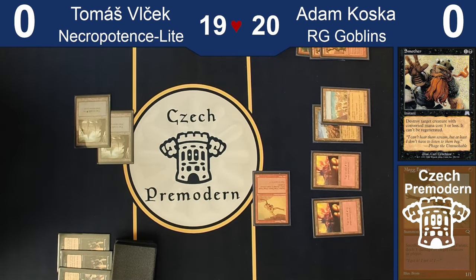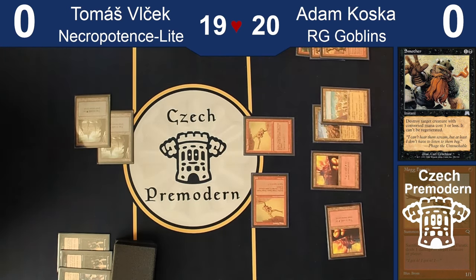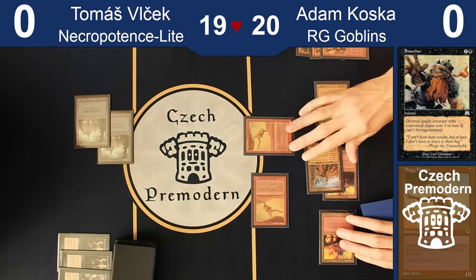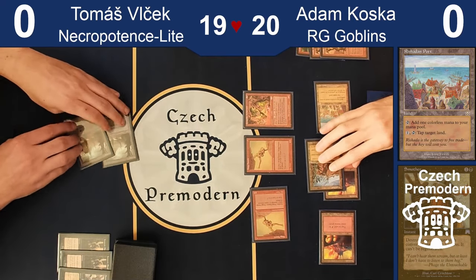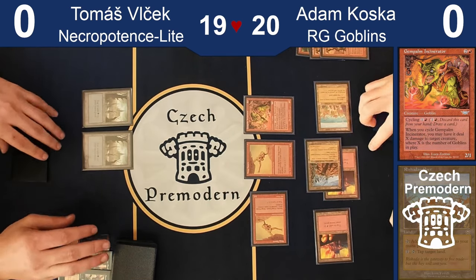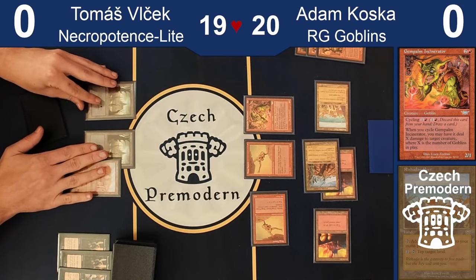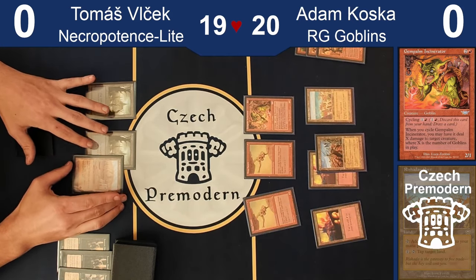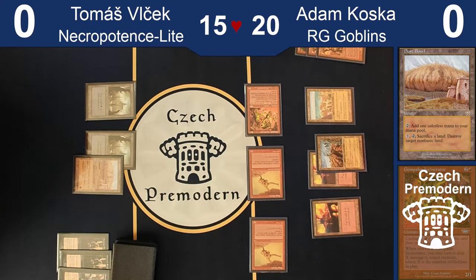Definitely another Fanatic. Now the question is, do I try to port you? Two damage a turn is not a lot, so what I'm going to do is try to increase the clock somewhat by laying this — a 2/2 for three, worse than a Grey Ogre with only one toughness — and pass the turn. You don't call it Grey Ogre. It's an insult to all Grey Ogres. Swing — yes, I take four. Go to 15.